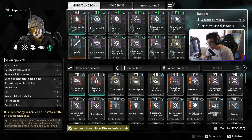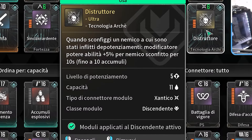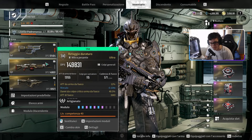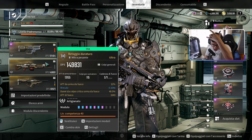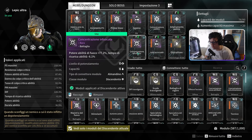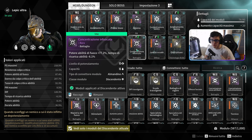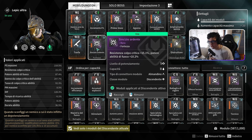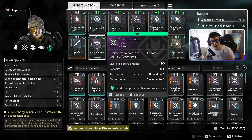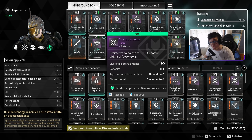La build si differenzia da quella mob e dungeon perché ovviamente non avremo Atterramente né Imboscata, ma Distruttore, che uccide i nemici depotenziati e aumenta il potere abilità — ed è molto facile ucciderli col Thunder Cage, col Retaggio Duraturo (arma perfetta per l'Epic perché riduce la difesa da fuoco dei nemici) o col Pitone. Tutte e tre applicano potenziamenti. L'altra cosa che cambia è Concentrazione infuocata al posto di Specialista del fuoco: vi dà meno danni ma riduce il tempo di recupero dell'abilità. C'è anche Sincizia ardente che dà resistenza col fuoco. Per il farming non puntate tutto sulla super, ma su tutte le abilità di fuoco in generale.